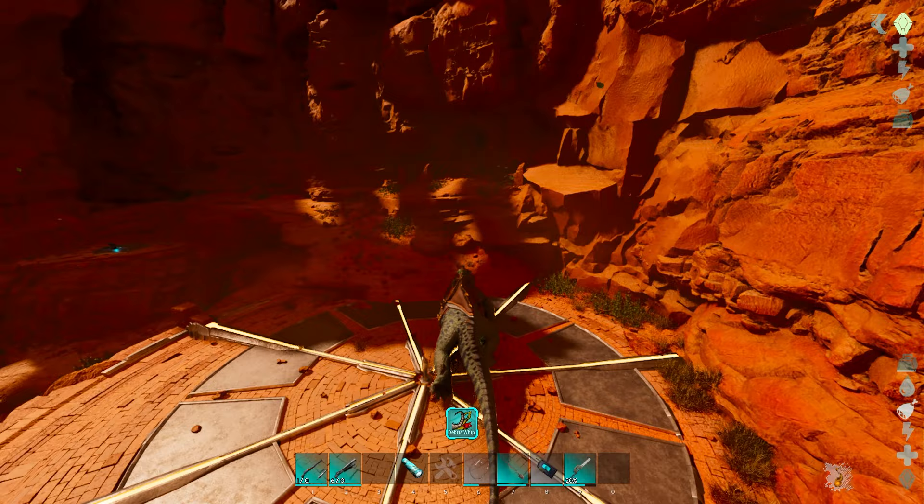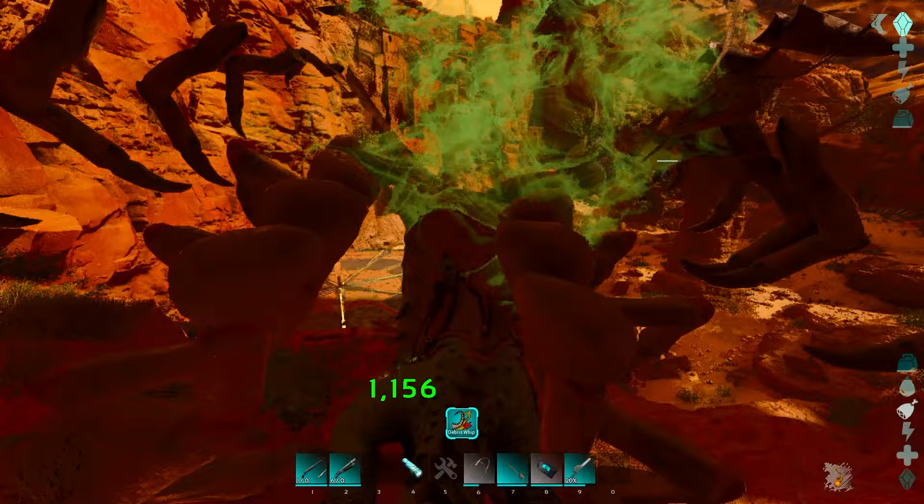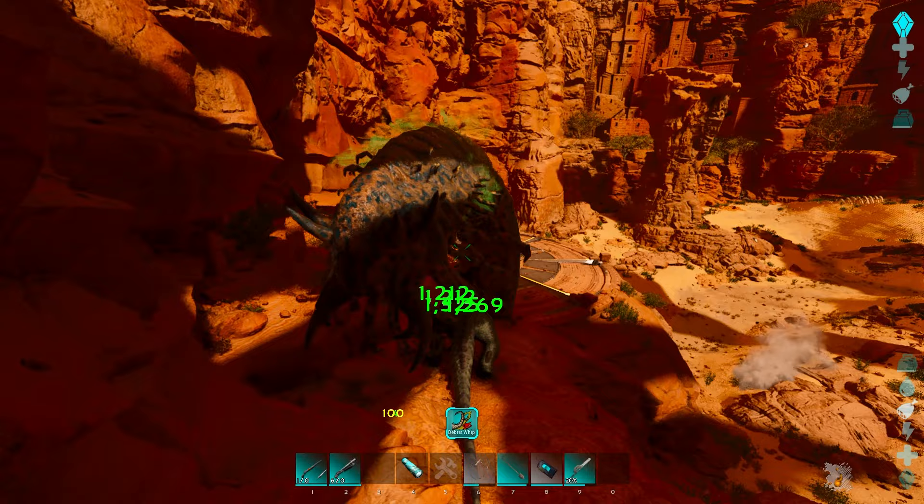A lot of people try to get into the walls and cheese this boss fight. This is one of the hardest boss fights to cheese, due to the fact that these little guys can pretty much hit you from just about anywhere — not fun to face off against them. So you just want to be able to fight them one-on-one while your Wyverns are focused elsewhere.